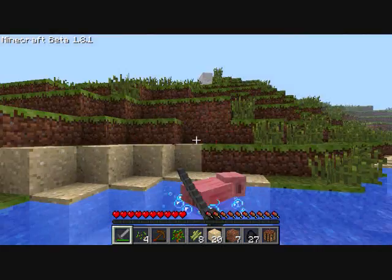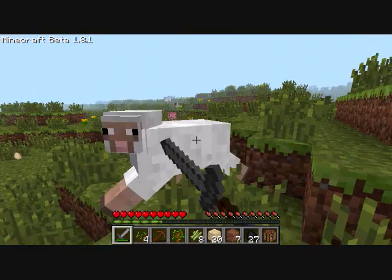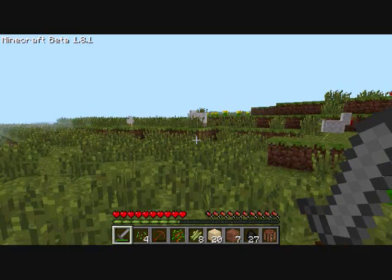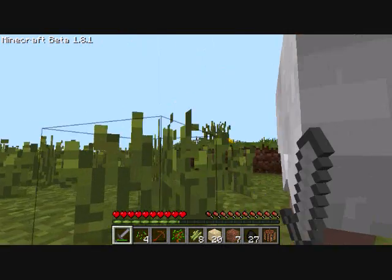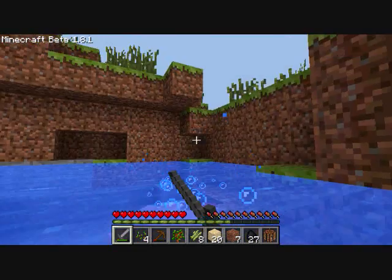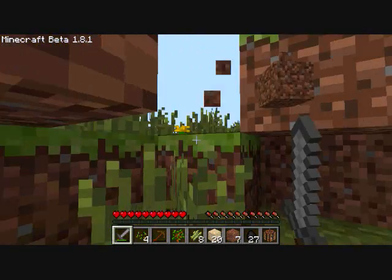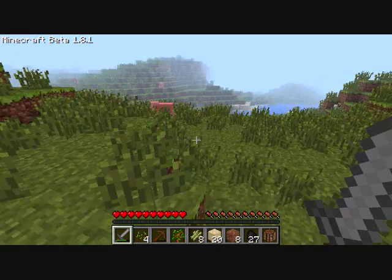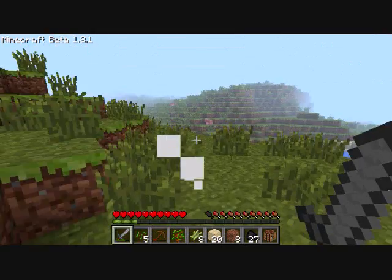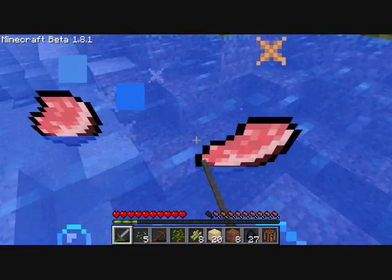When you see a pig, doesn't it just make you wanna go crazy and go on a brutal killing spree? Hopefully there's about three more of these. Okay there's one — an egg. Alright, there's two. There's two sheep — there we go. Alright, we got three pieces of wool — perfect. We're gonna gather some food sources. Got some seeds.